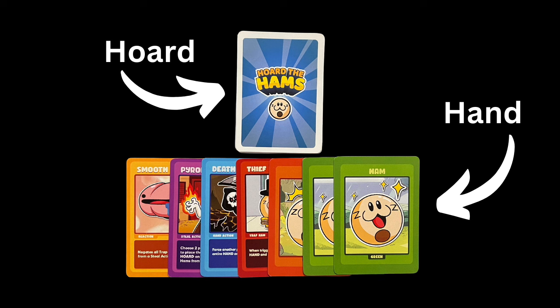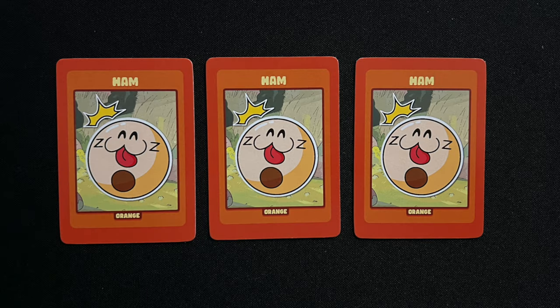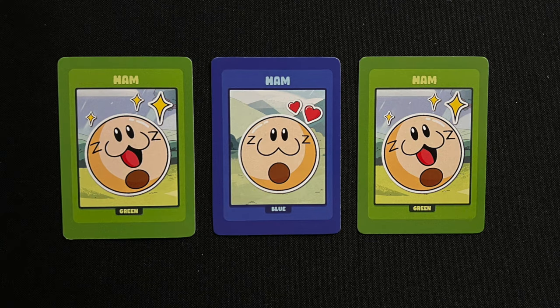A player can hoard hams in four different ways. You can hoard a single ham. You can hoard a match, which is two or more hams of the same color. You can hoard a run, which is one blue, one green, and one orange ham. Or you can hoard a ham sandwich, which is two matching hams with a different ham in the middle.